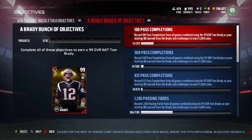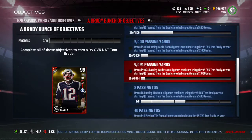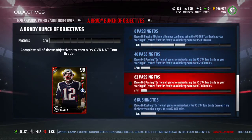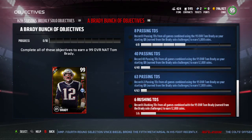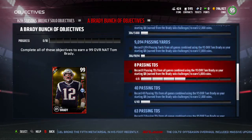These are the objectives you're going to have to complete to get this 99 Brady. You need 831 pass completions, 9,000 passing yards, 63 passing touchdowns, and 6 rushing touchdowns. Side note about these: the head-to-head season games do not count. I know it says from all games combined, but when I was playing solos, these were the stats that only counted, not the ones from head-to-head seasons.